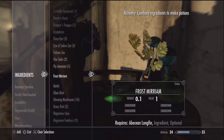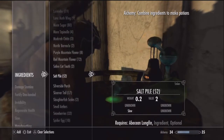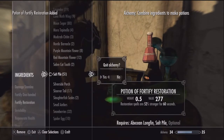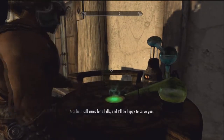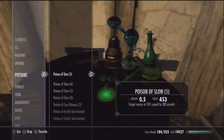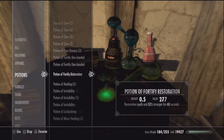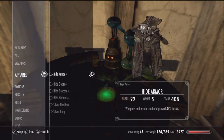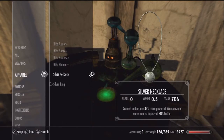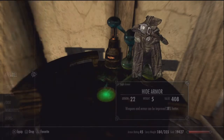We've continued back up towards Dragon's Reach to this alchemy table, because you can just buy the ingredients as you run out from the vendor here. What we'll do is make nothing but restoration potions. Make it, drink it, unequip all your gear. Once you've unequipped everything, re-equip it all and make another restoration potion.